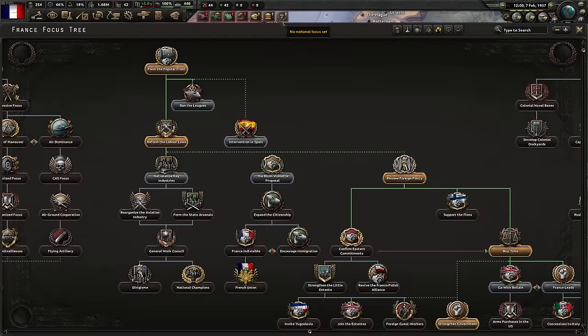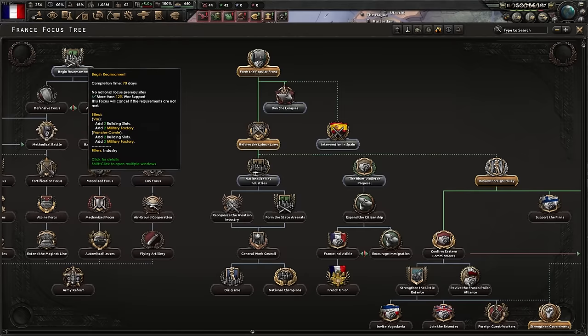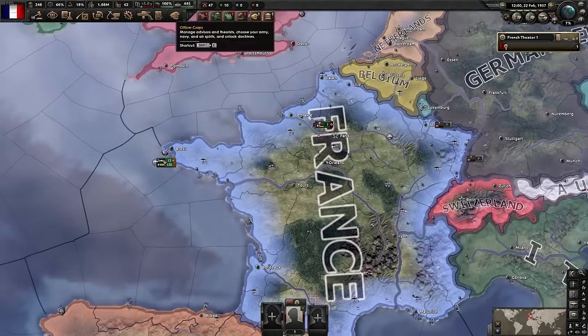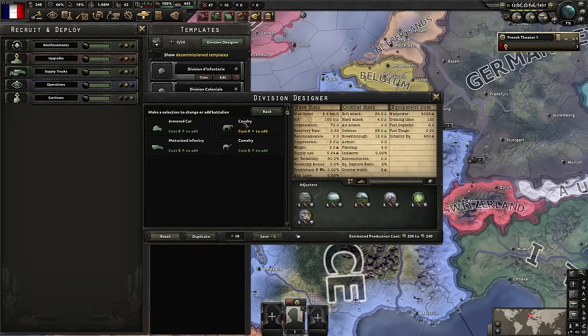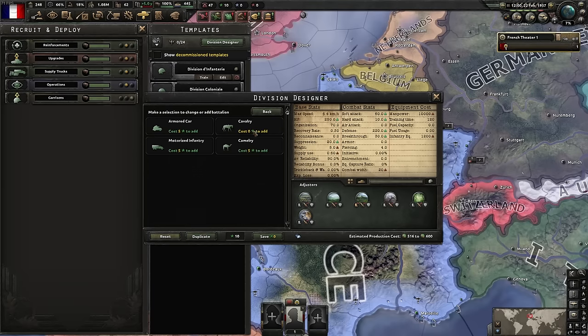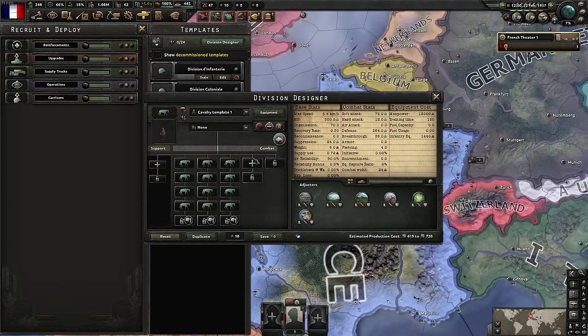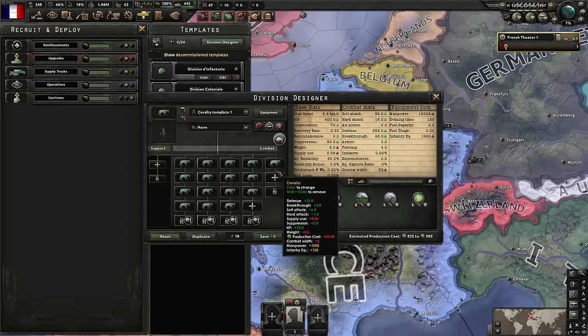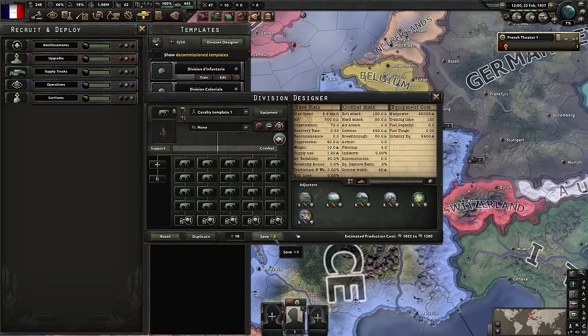You don't need civvies as France — trust me, France is built for war. Proper heritage: the biggest horse division possible. The strategy is if you make it really big you get a lot of XP from exercising, then when war kicks off you'll have lots of XP, you'll be able to make your ideal division and get all your doctrines. It's not as effective as it used to be but it's still effective, so why not.